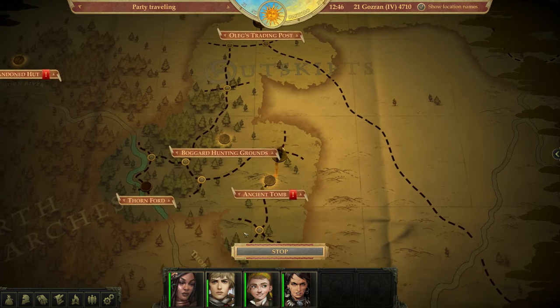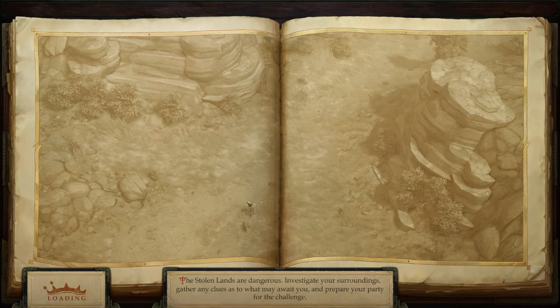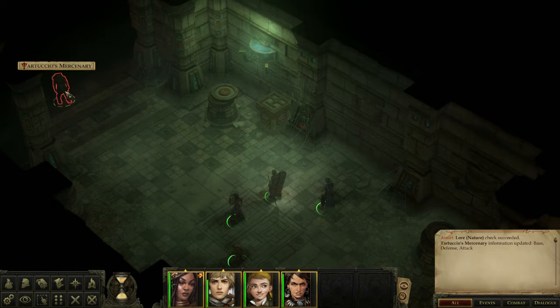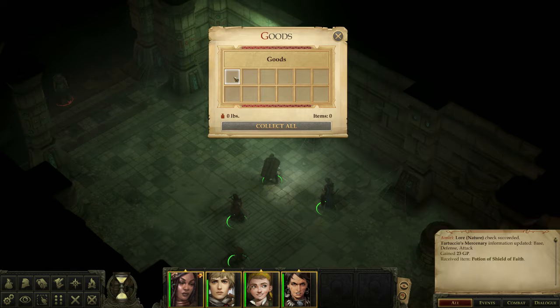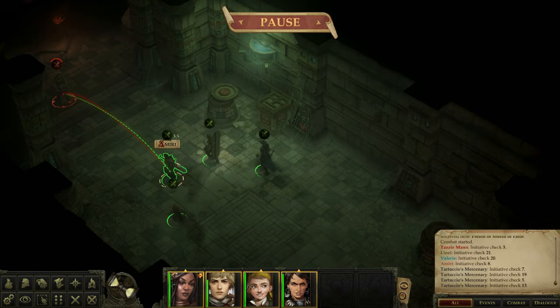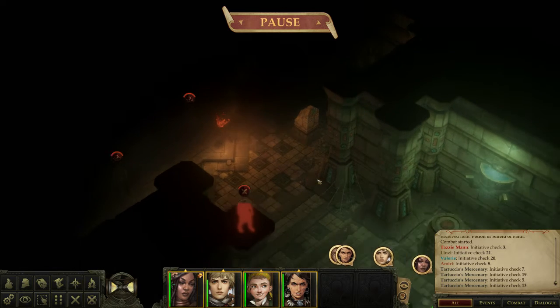We travel one hour and enter the tomb. There's our exit. We find some loot — three gold, a potion, a Shield of Faith. I should be using these potions. There's a bunch of guys in here.